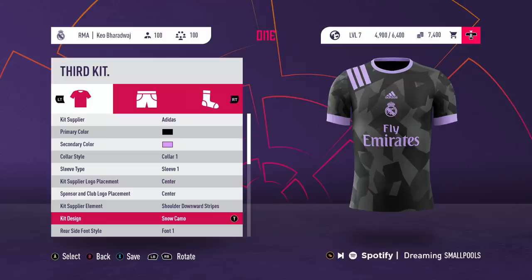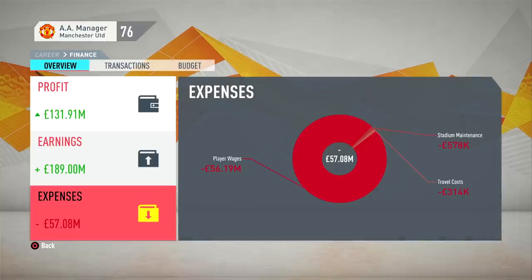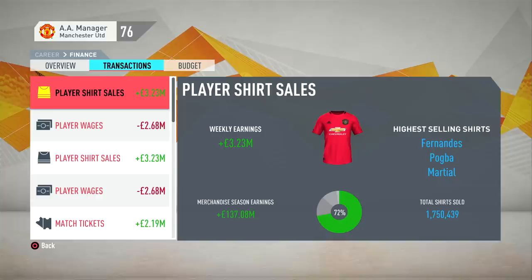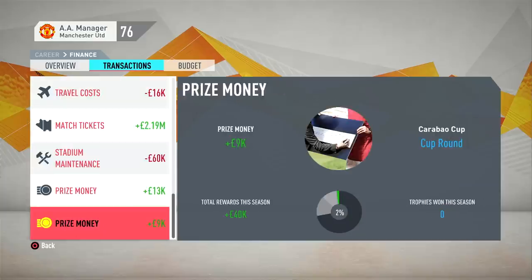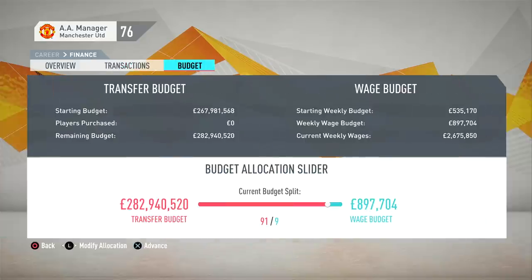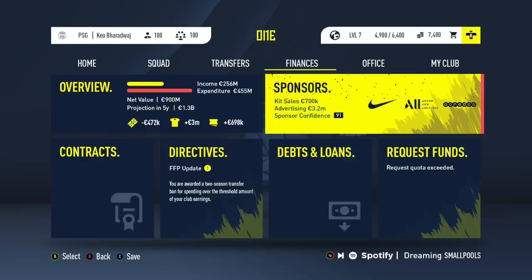Next, let's talk about finances in career mode. In FIFA 20 you get a basic tile showing profit, earnings, and expenses — essentially a spreadsheet that most people never really check. The only useful thing is the budget allocation section. There's a lot more potential here that EA hasn't tapped into. VJ's concept recreates the finances section as a whole new feature, including sponsors, Financial Fair Play directives with transfer and competition bans, and brings back the classic 'Request Funds' option.